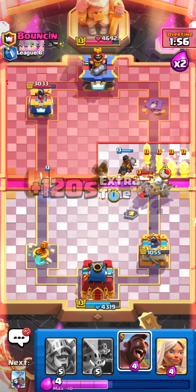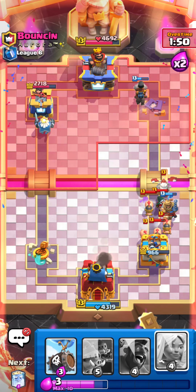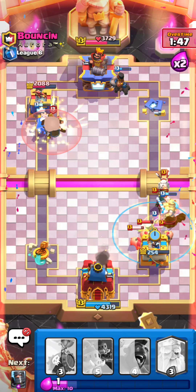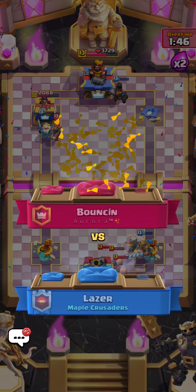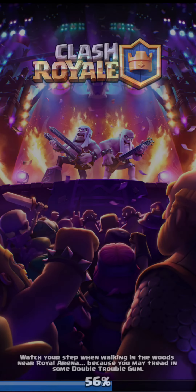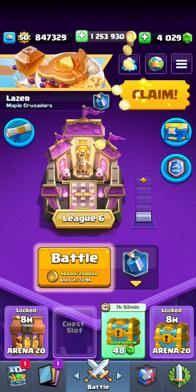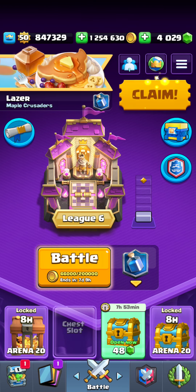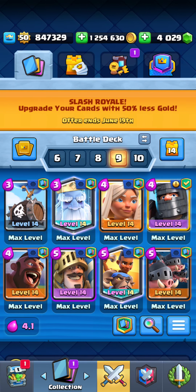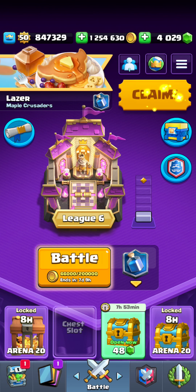Let's go for our Ram Rider — hop over the river. It looks like we probably lost, can't lie. Let's heal this Prince up a bit, not that it'll do anything. Unfortunately, our tower does get taken down by the Royal Hogs — not what we were looking to see, but it is what it is. Hope you guys enjoyed the video. If you want to use this deck — you know, I don't even need to say it, but I will: don't. It's definitely not the worst deck I've ever used, but that doesn't mean a lot. Anyway, I hope you guys enjoyed, and I'll see you in the next one. Take care.